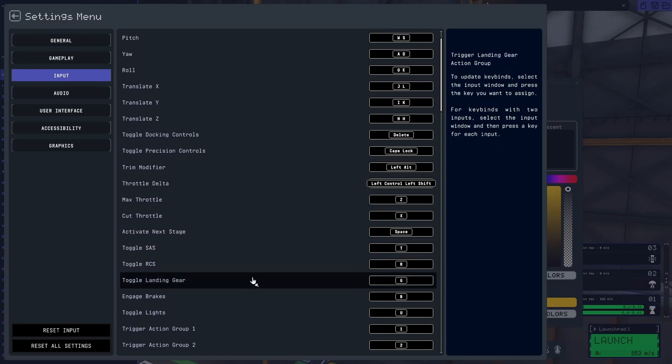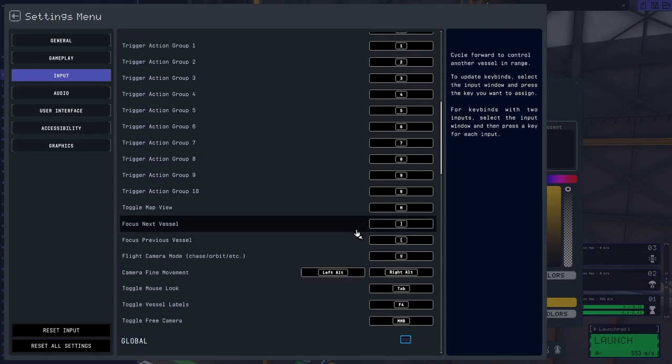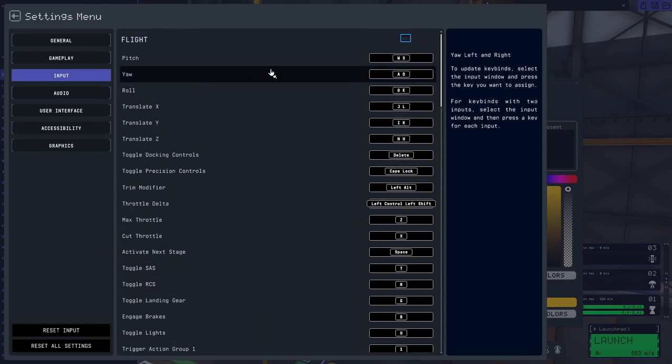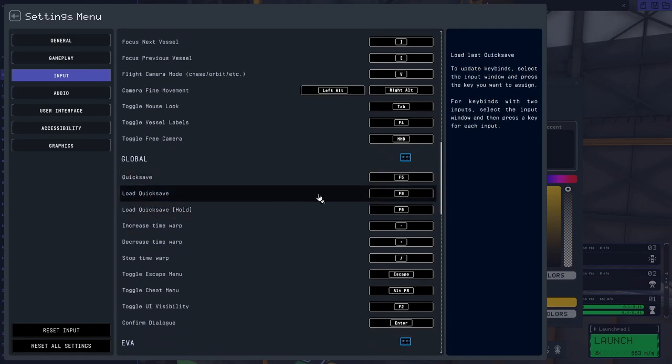Is it SAS or RCS? I forget what they stand for. T and R anyway — we need one of those. We don't have landing gear on this craft, we don't have brakes. We want to know how to stage — I'm guessing it's space bar. Quick save — that's going to be useful. F5 quick save, F9 quick load.